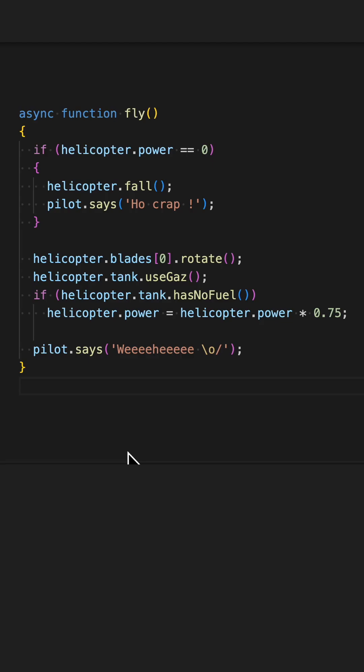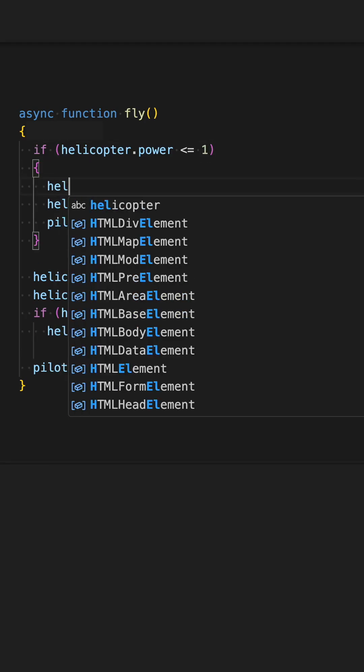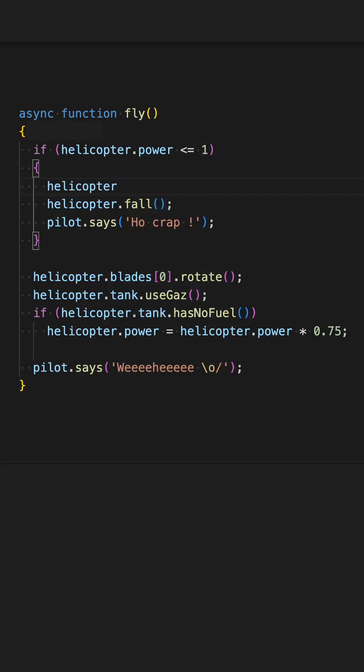Spoilers in three, two, one. The very first bug is about these conditions that trigger only if power is equal to zero. We will never enter this condition because this formula will never reach zero. It's optional, but for cleanliness we can set power to zero when we do enter the condition. Plus one point if you found it.